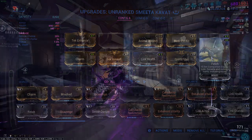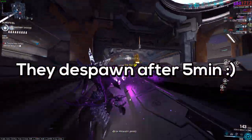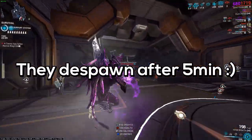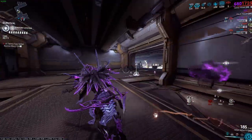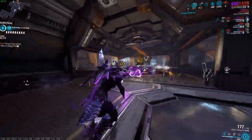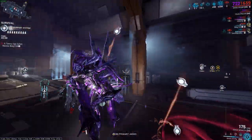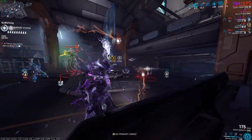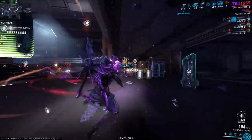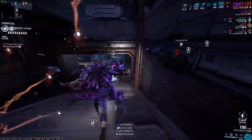To the best of my knowledge, it takes around 3 or 4 minutes for Vitus Essence to disappear, same as with Steel Essence. A resource doubler and a resource chance booster are both really beneficial — at the end of an interception run I got 23 Vitus Essence across around 2 runs, which is extremely nice.